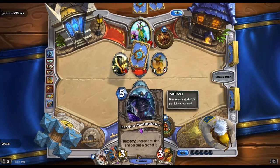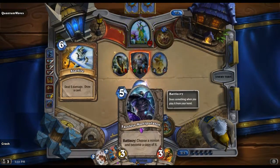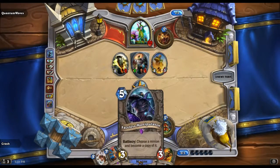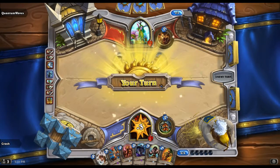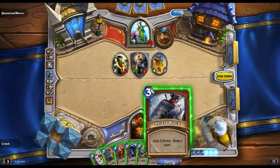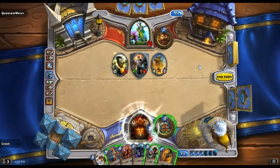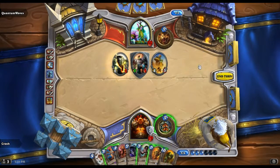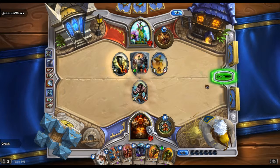The Spellbreaker plus the Faceless Manipulator is gonna be a pretty nice move if I need to make it. Shield Block — got that back! Let's see, do I want to put that out? Yeah, we'll do that. We get the Sea Giant — cost seven. Put out the Raging Worgen — job done.